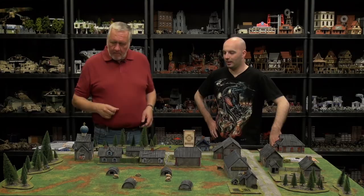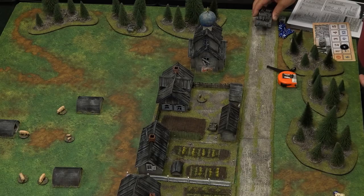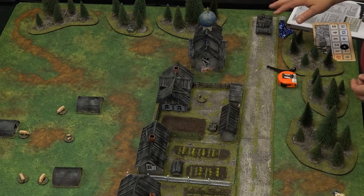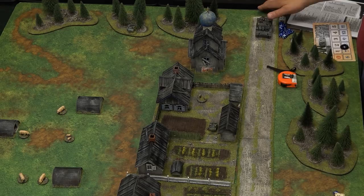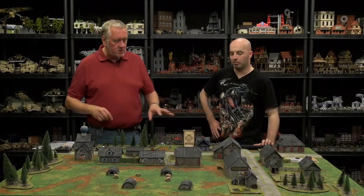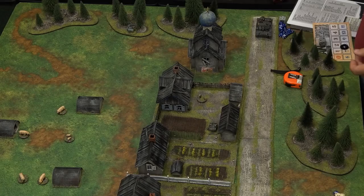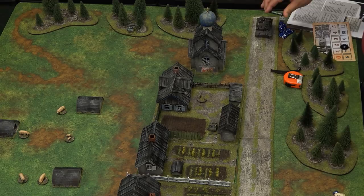The threes are not bad — one of my support options is a rather attractive Stug. So I think I'm going to bring this guy on. His jump off point is actually always the road — he can come on within six inches of that. If there's no road I've got to come on on the table edge, but I can choose where it goes. I'm going to come on here because I think I'm going to try and dominate this area. So if you start bringing troops out in that area, I'm going to blow them up with my Stug.